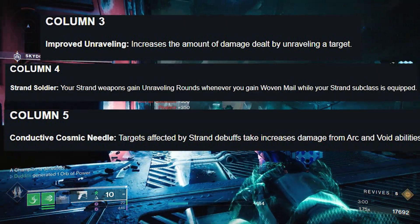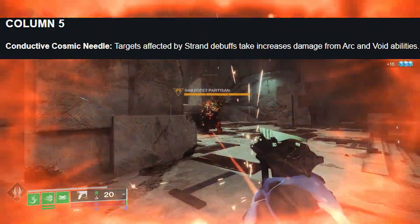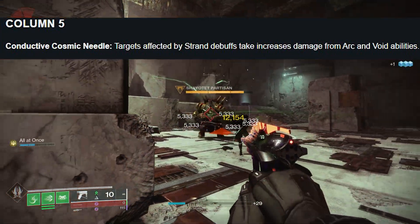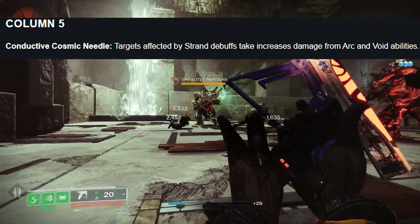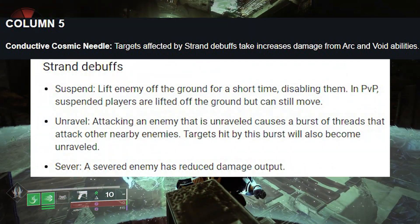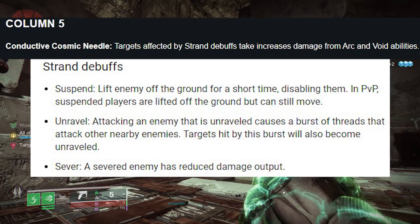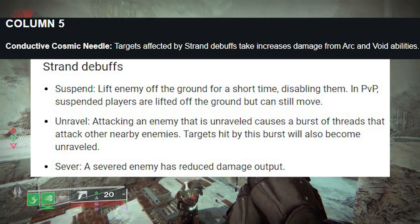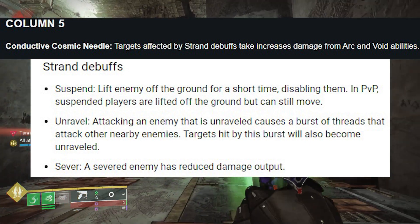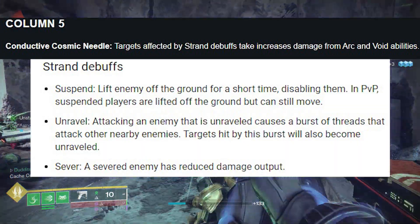The most important one is column 5: Conductive Cosmic Needle — targets affected by strand debuffs take increased damage from arc and void abilities. So if you do a full burst on a target — very easy to do — that is going to apply unraveling. The strand debuffs are suspend, unravel, and sever. If your teammates are on arc and void abilities, which they probably will be given incoming buffs to roaming supers and things like that, this could be really, really useful next season.